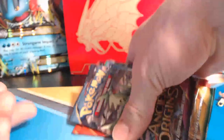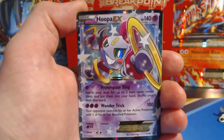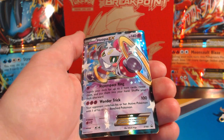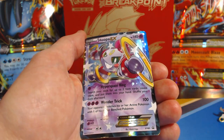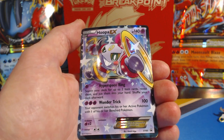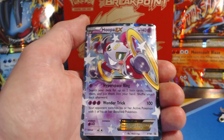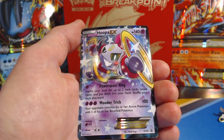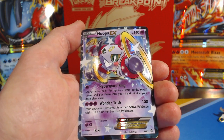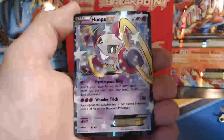We'll open up the booster packs next, of course. So we get this sweet Hoopa EX — it has 140 health. Hyperspace Rings: search your deck for up to two item cards, reveal them, and put them into your hand. Shuffle your deck afterwards. And Wonder Trick: your opponent switches his or her active Pokemon with one of his or her benched Pokemon. Does 100 damage, then you get to switch them out.